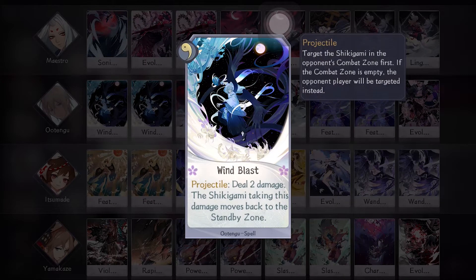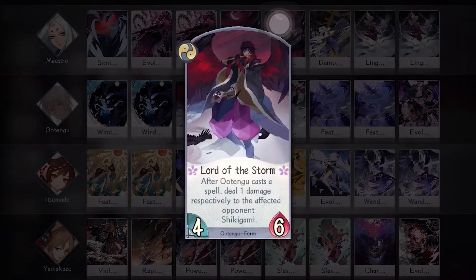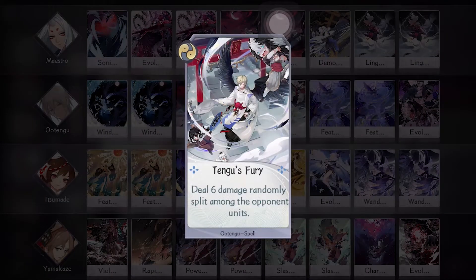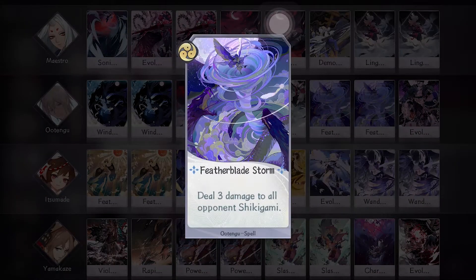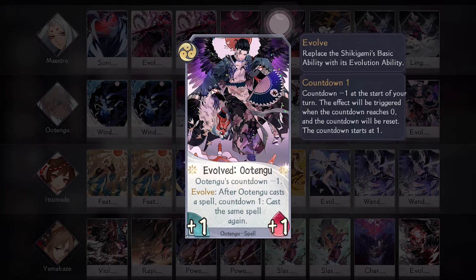Next up is Otengu. Most people bring Otengu for that really powerful level 3 spell that deals 3 damage to all of the opponent's shikigami. In early game you can use Wind Blast to knock back the opponent's shikigami to clear the way for your attacks. He's bringing two Wind Blast, one Lord of the Storm for that extra one damage which could be fatal sometimes, Tengu's Fury dealing six damage which is actually really good even if it's random, Feather Blade Storm for that board wipe, and one Evolve to basically spam Otengu's spell every turn.